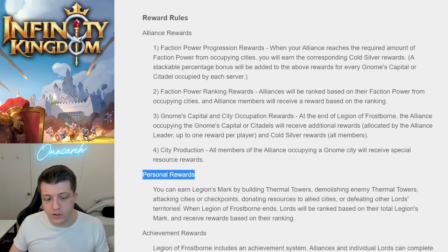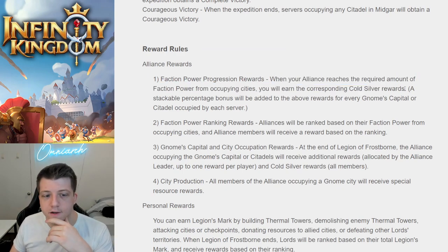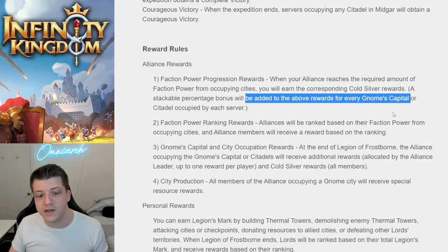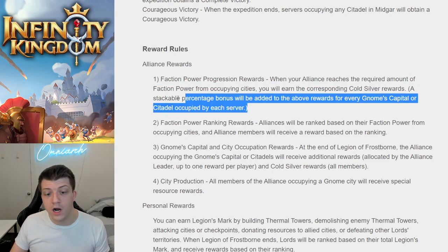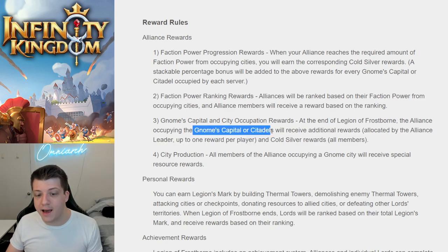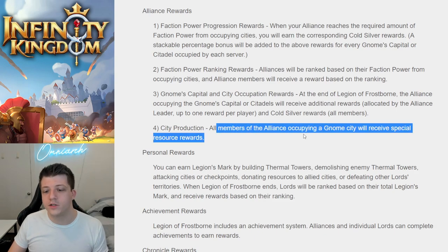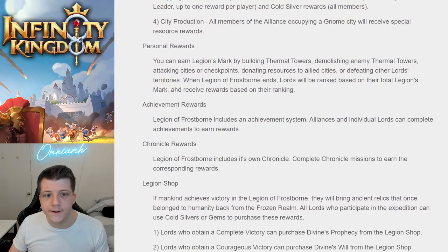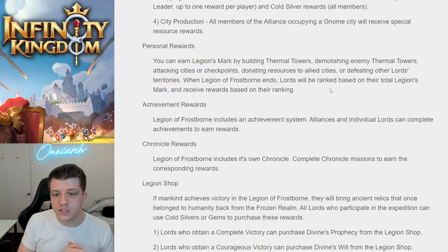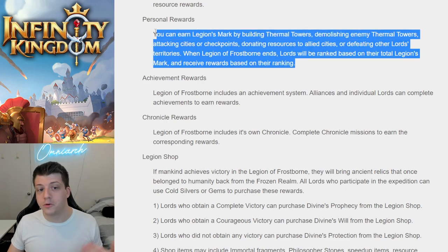There are Alliance rewards, personal rewards, achievement rewards, Chronicle rewards, and a shop. Faction power progression rewards: when your Alliance reaches required amounts of faction power from occupying cities, you earn cold silver rewards with a stackable percentage bonus for every gnomes' capital or citadel occupied. Alliances are ranked based on faction power, and members receive rewards based on that ranking. You can earn a Legion's Mark by building thermal towers, demolishing enemy towers, attacking cities, checkpoints, donating resources, and defeating other Lords — the more active you are, the more personal rewards you get.